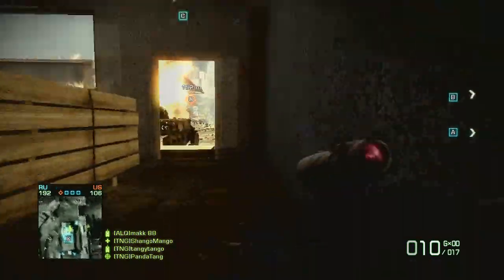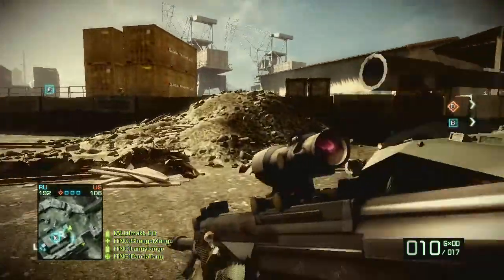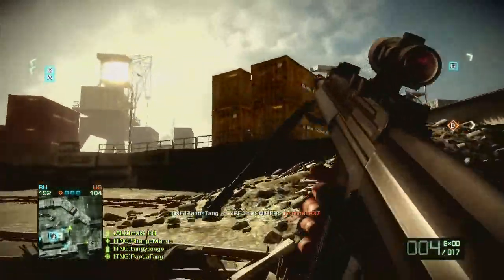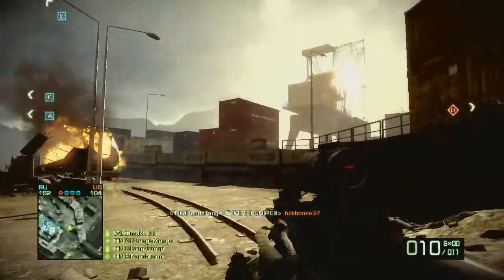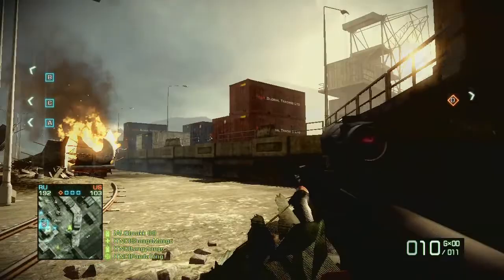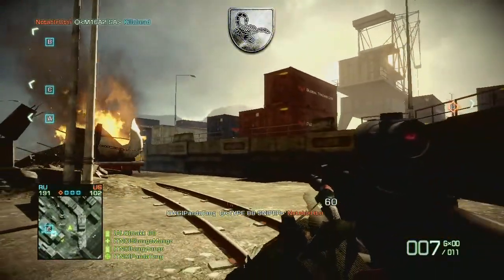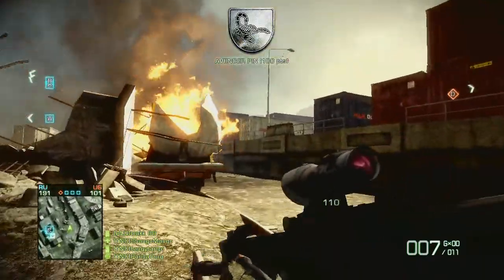The minor differences in the two sniper rifles are that the SVU has a 3.7 second reload time whereas the Type 88 has a 4.1 second reload time. The SVU is also silenced, which in turn gives it a no-tracer effect, whereas the Type 88 sniper will leave tracer trails behind it.